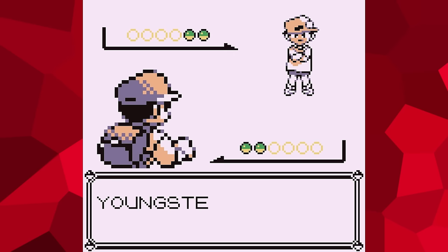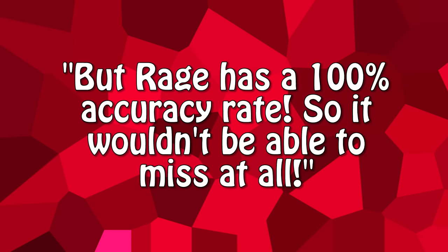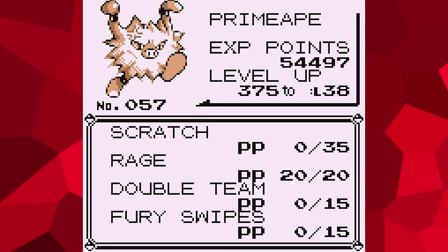I don't recall if it's the same across all generations, but for here, missing an attack will still cause PP to go down by one. Some of you are probably thinking though, but Rage has a 100% accuracy rate, so it wouldn't be able to miss at all. And that's a fair point. However, yet again, I have to bring another error within the game's programming to your attention.